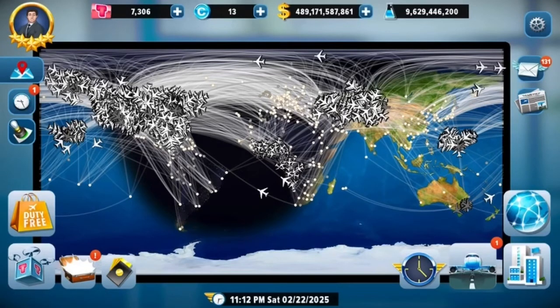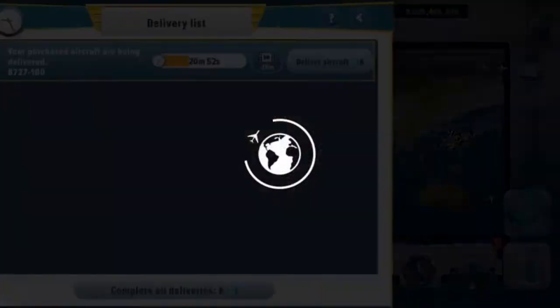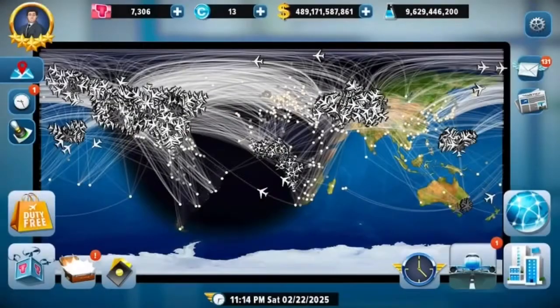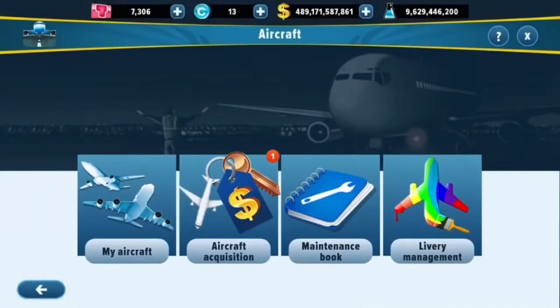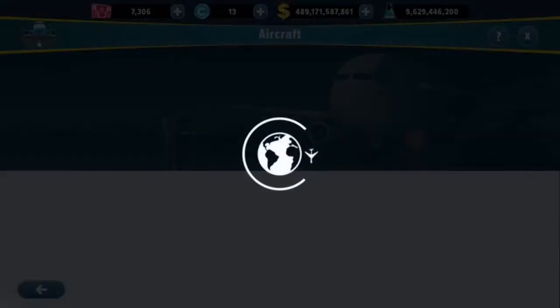You probably noticed when I loaded up the game it said 'Auction.' You're probably wondering what Airlines Manager added into the game. Well, there's a new feature that allows me — and allows you and everybody — to do a really cool thing. If you want to try this new feature, you've got to go to Aircraft Acquisition.